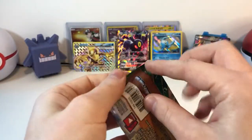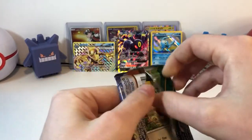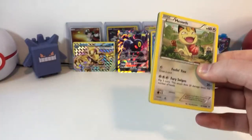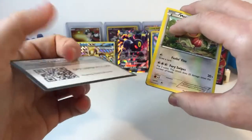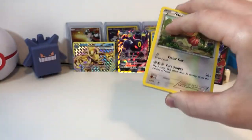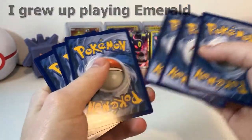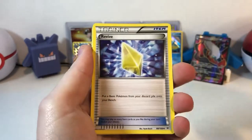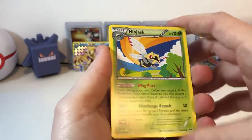Onto the Roaring Skies. In this pack you're looking for a Mega Rayquaza EX. Rayquaza is actually one of my favorite legendary Pokemon, seeing as it's from the Hoenn region. We got a Swablu. A Revive. Ninjask — I like that art.